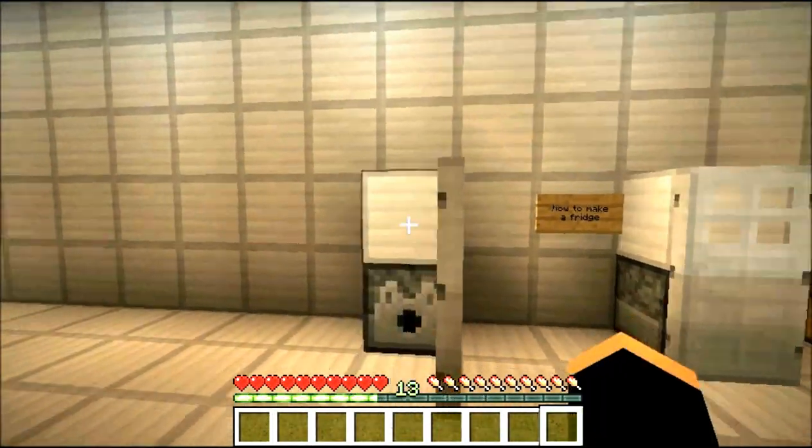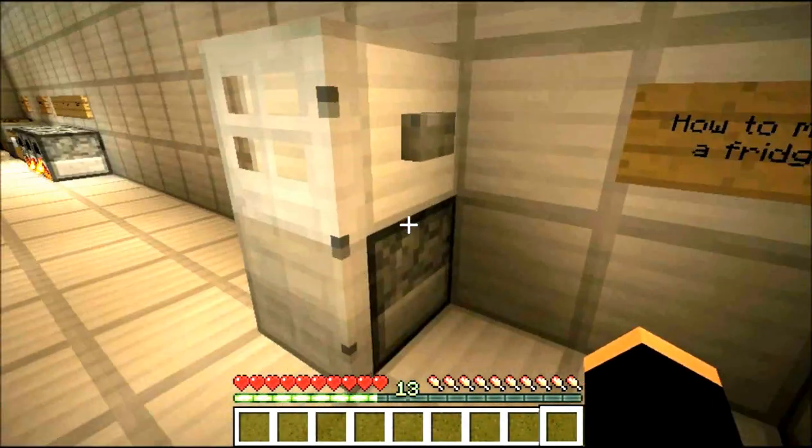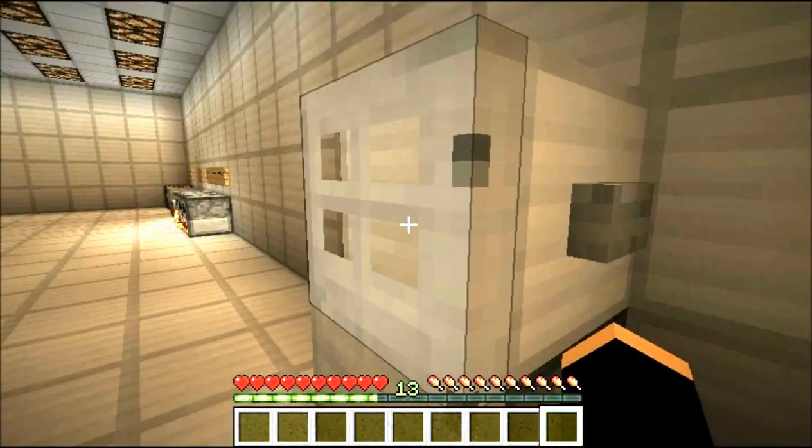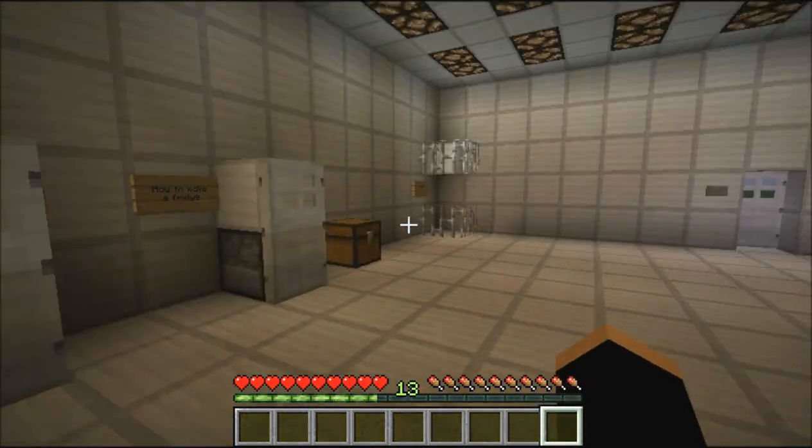Press the button, and there you go — you've got your fridge. There used to be bugs where the door would always stay open and stuff, but I think those are just general bugs with the door itself.